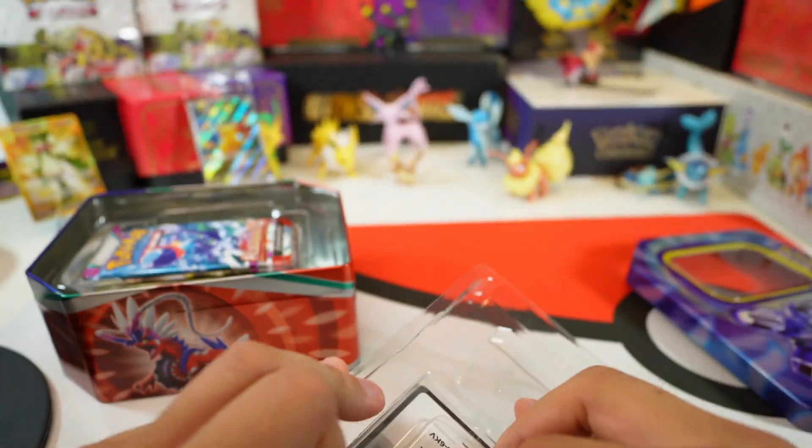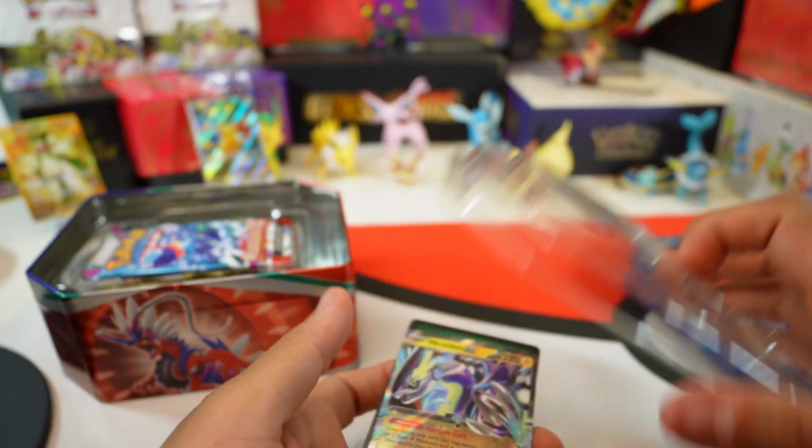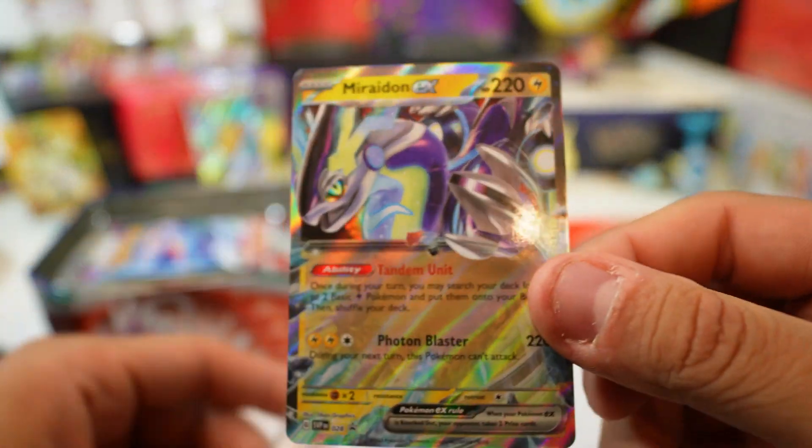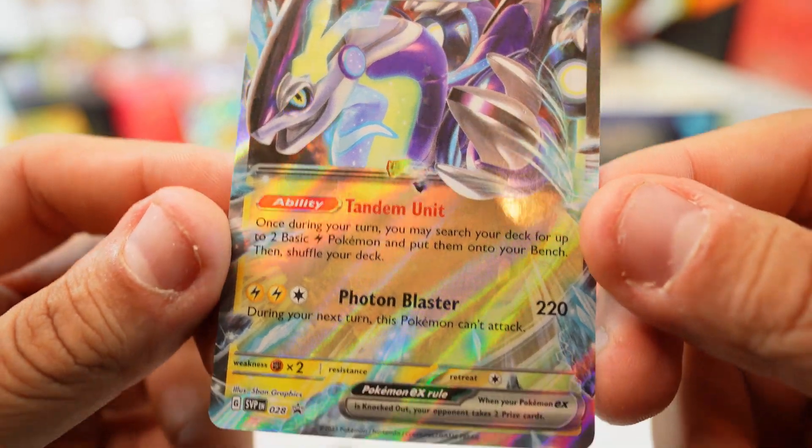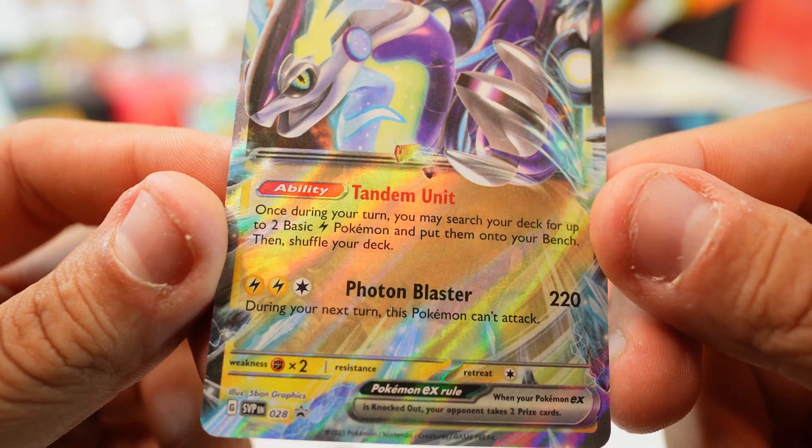We'll start with the promo card. This is a Miradon EX, which I think we've gotten before. This is like an old card almost — Miradon EX.